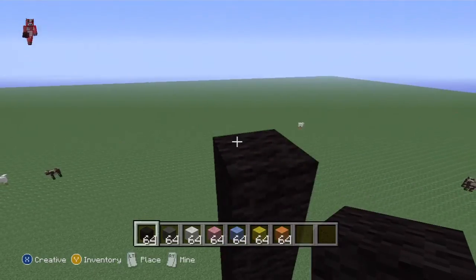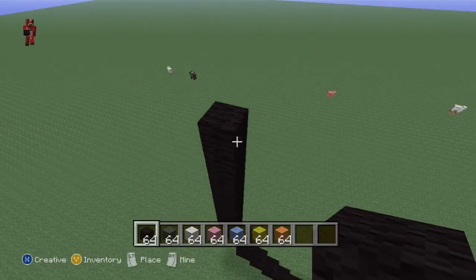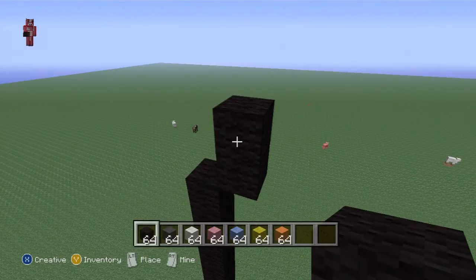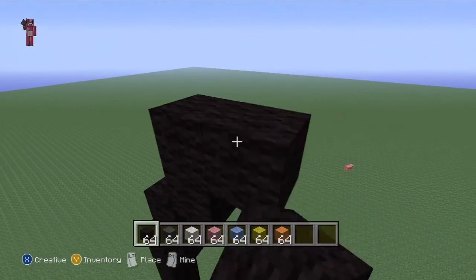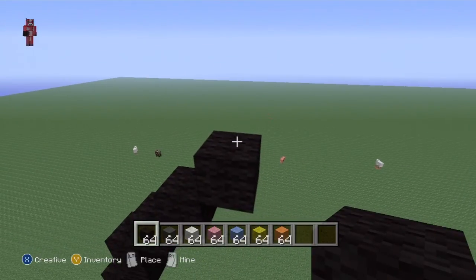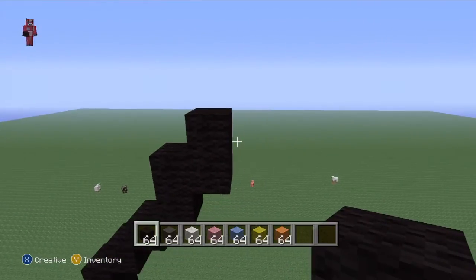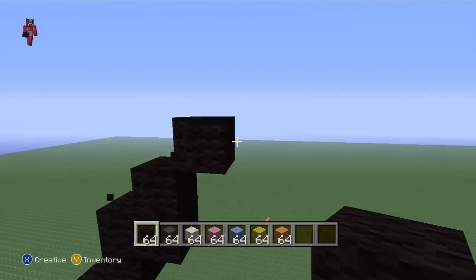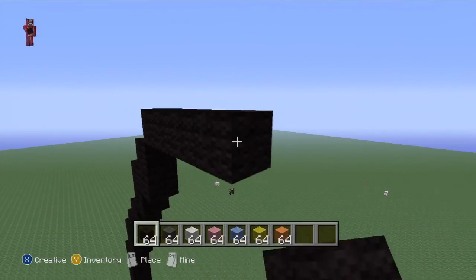Going back to here, we're going to continue until we reach the top of the head. You want to do an up-right diagonal, one on top, then three up-right diagonals: one, two, three. Then you're going to want to go up one, right one, and then up one. Now do an up-right diagonal and go to the right by four: one, two, three, four. And then just come down two.